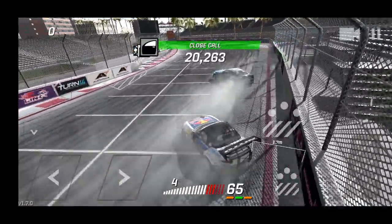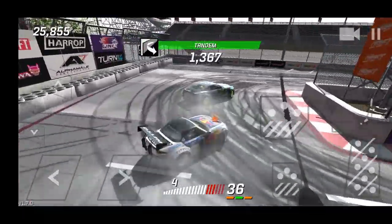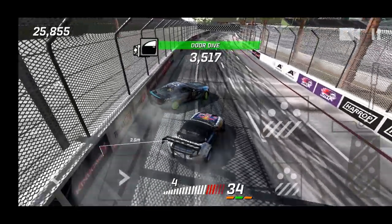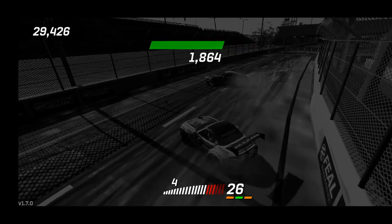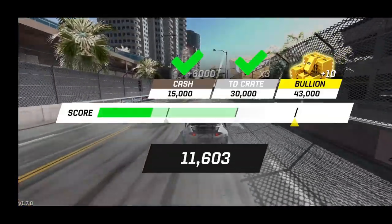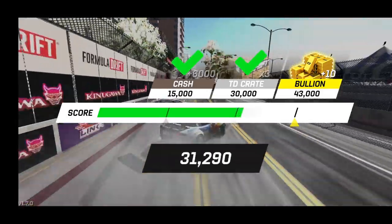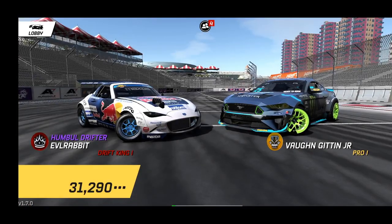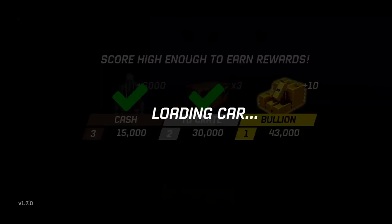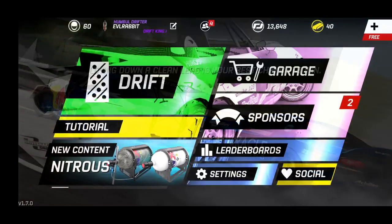We're getting closer — not smacking them that time. I feel like this is a much better run. It's more than 30 — it's 31,000. So that run's better, we're up by a thousand, but it's a long way to go to get that 43,000. Let's go check out those three TD crates and see what we got for the Skyline, then we'll go back and give this another shot.